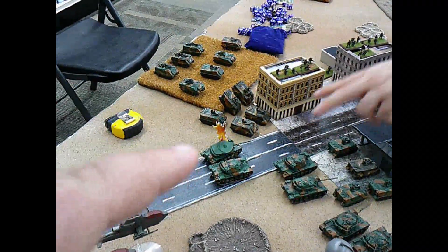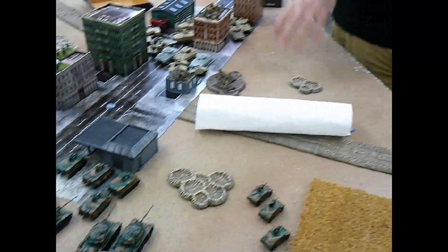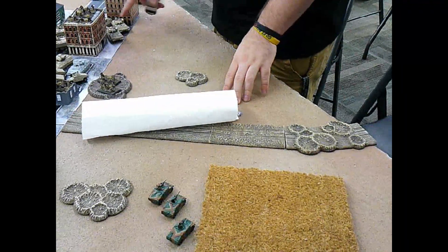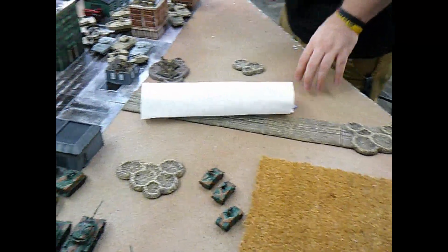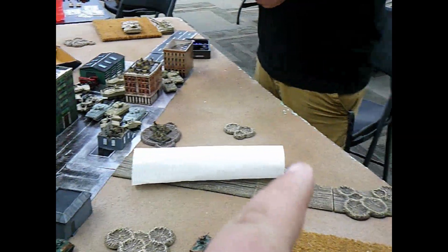An Abrams fired down the street and knocked out one of my command tanks. Paul then ranged in artillery and laid smoke so his smoke screen goes across here - it will disappear on my turn. Paul also smoked going in the other direction.